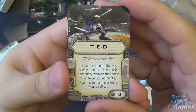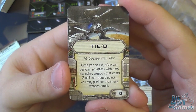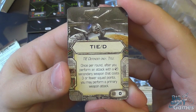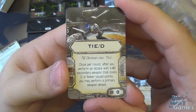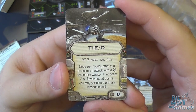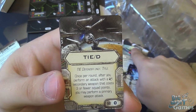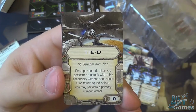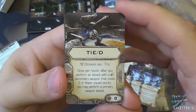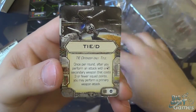Then we have the TIE Defender title at zero points. Once per round, after you perform an attack with a cannon secondary weapon that costs three or fewer squad points, you may perform a primary weapon attack. This is going to combo really well with something like the ion cannon or flechette cannon. And of course the tractor beam in the box lets you pick the maneuver — barrel roll or straight — after the tractor beam action, reducing their agility. Perfect time to follow it up with a primary weapon attack. You get two of those.